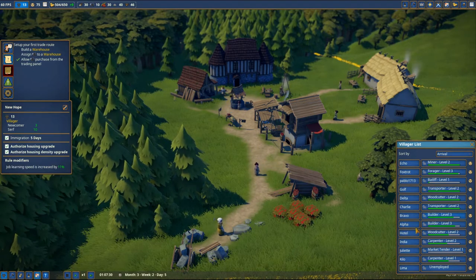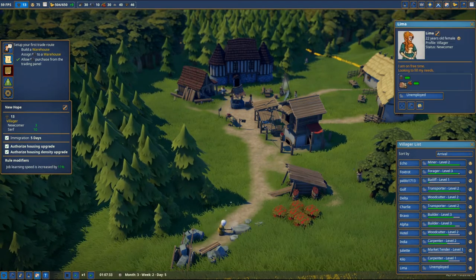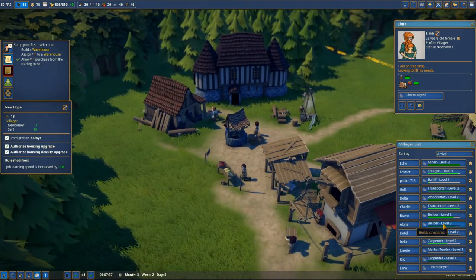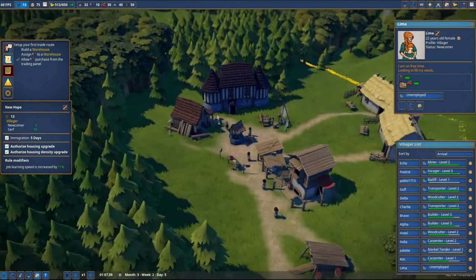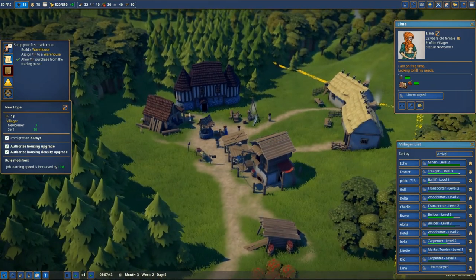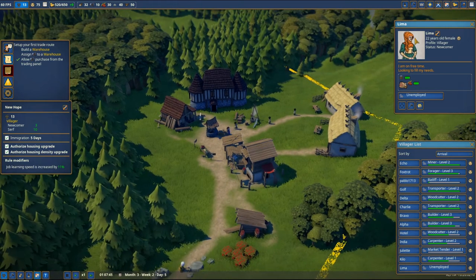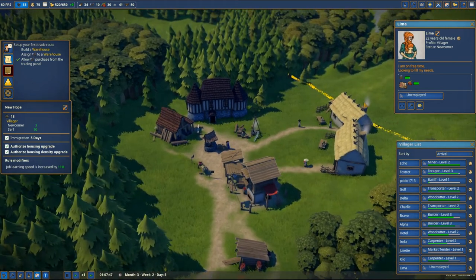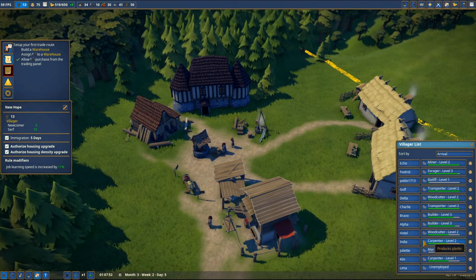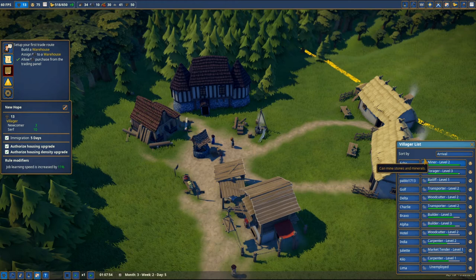Now I have access to something very important: the villagers list. Thanks to that I'll have all the villagers information - it was really hidden because of the screen resolution, which is really odd. But thanks to that I can see everything right now, and as you can see we have the new incomer, she's Lima. I think we should have one additional one in a few seconds because there was information that somebody wants to stop in our city.